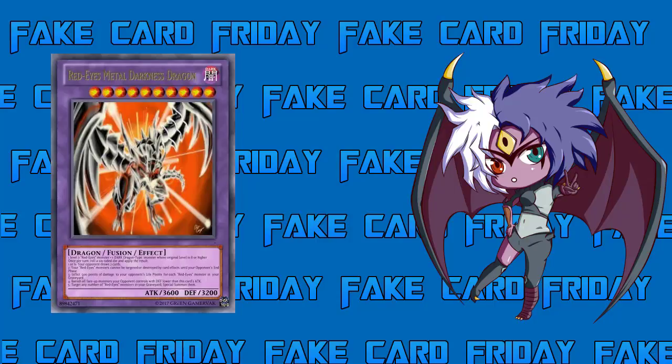If you roll a 4, banish all face-up monsters your opponent controls with defense lower than this card's attack. Since this card has 3600 attack, pretty much everything gets banished — it's very unlikely your opponent has a monster with defense higher than 3600. So rolling a 4 banishes nearly everything, then you attack directly for 3600.